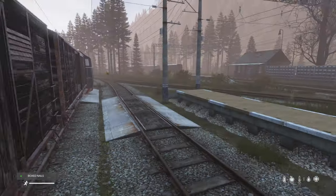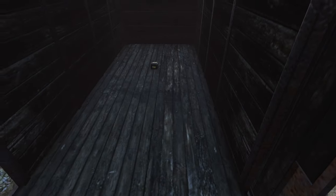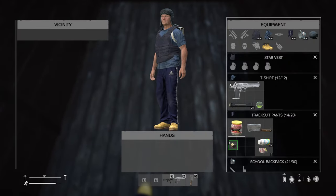If you're looking for nails to build a base, the best place to check is always train carts. These are great places to loot for all kinds of useful gear, but especially for nails specifically. Also, check out outhouses.